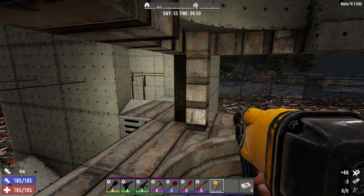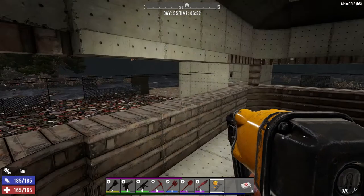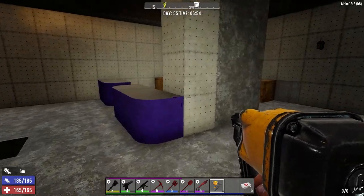I replaced this block here so hopefully it dries properly this time. I put a regular wet concrete pillar in there so I'm hoping that makes a difference — we'll see if it dries or not. It's been a while and it hasn't dried yet, but I've been down this end of the base doing stuff.